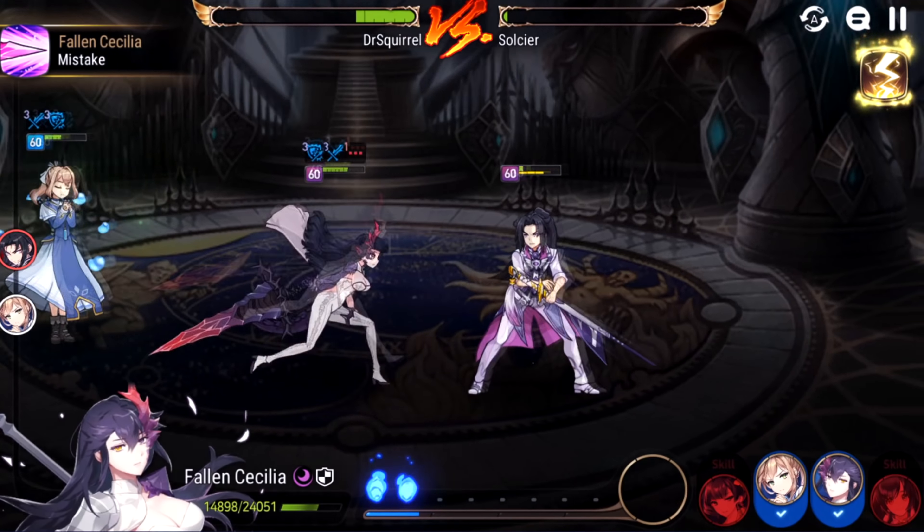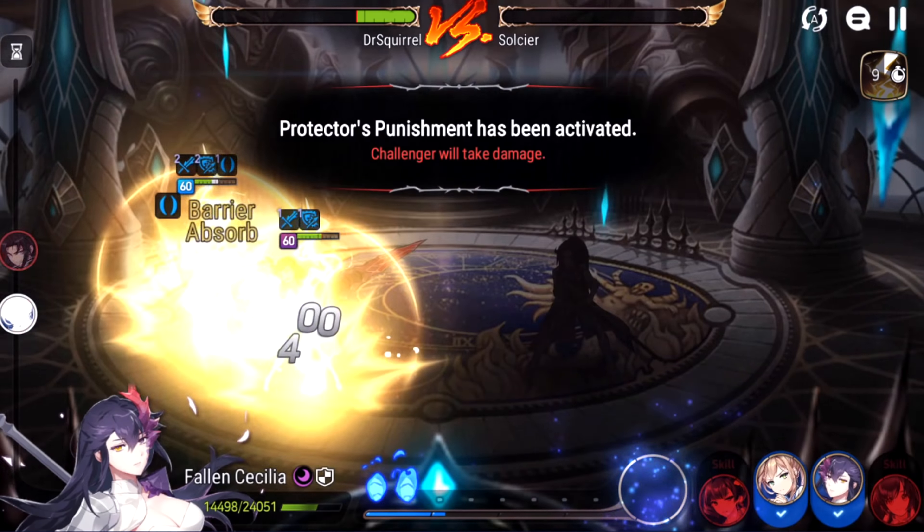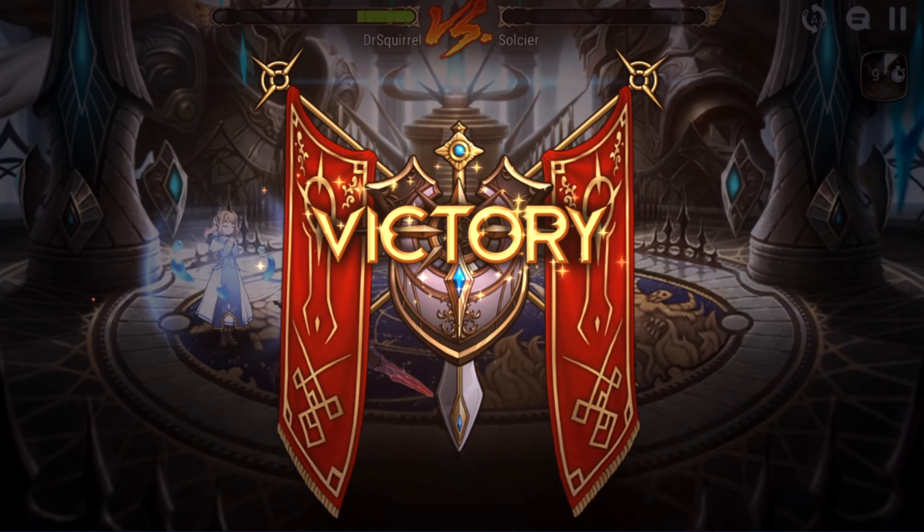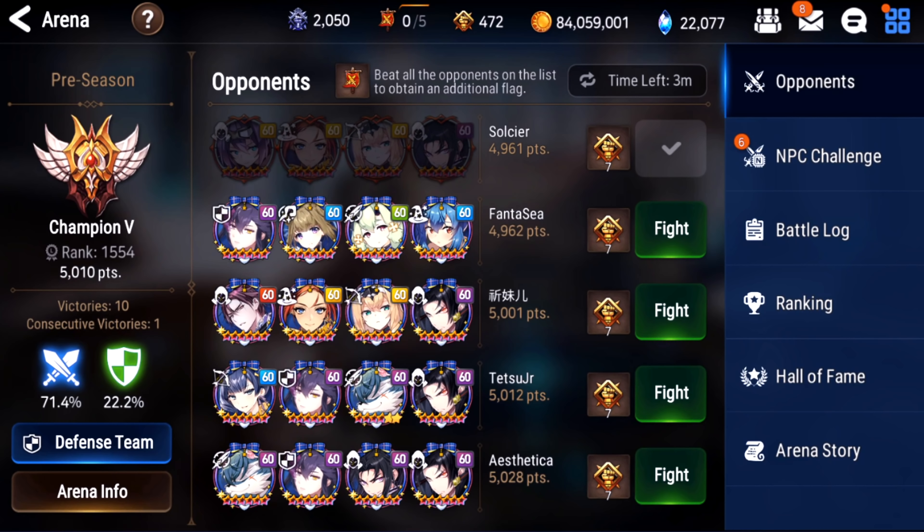I've noticed that my SSP is at least twice as scary as when I had her on Rosa. Rosa's a good backup artifact if you don't have Rheingars, but it doesn't help her S3 at all, and it doesn't really help her S1 outside of dual attacks.